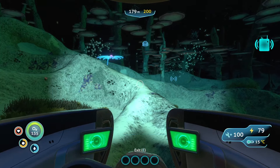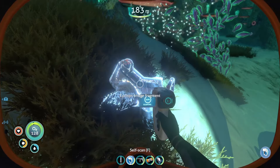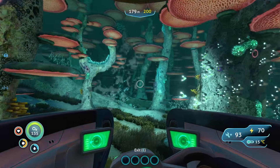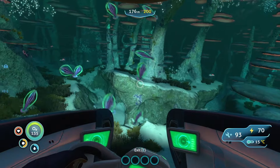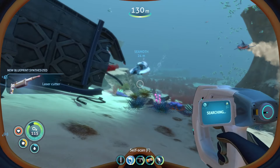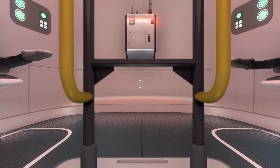Hey people, welcome back to Subnautica. Getting the bridge fragments right away - we got the power transmitter, laser cutter, and the bridge fragment is gotten. Let's head back to our life pod now and maybe see if we can get a laser cutter on the way. Better acquired - there we go. Now, back to the base.